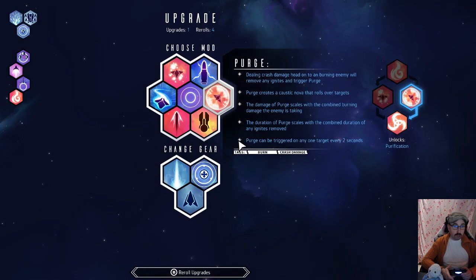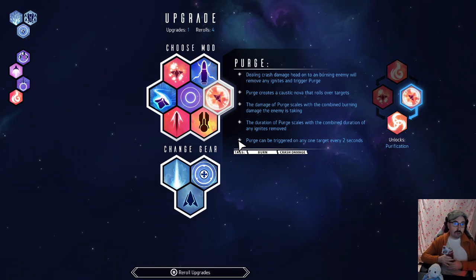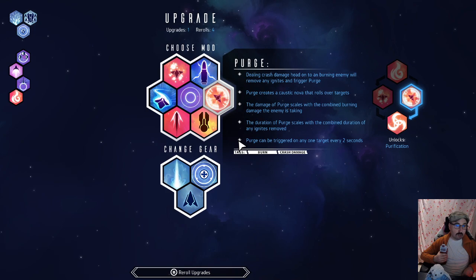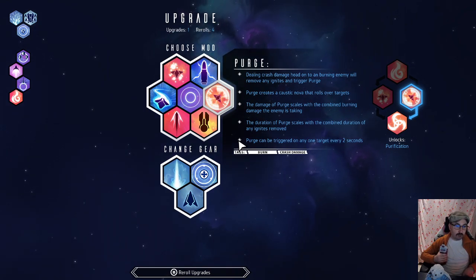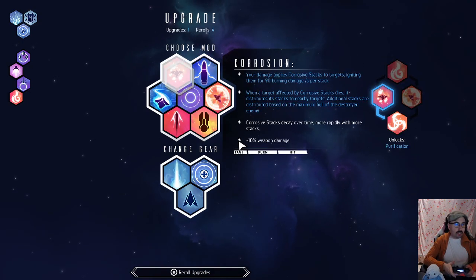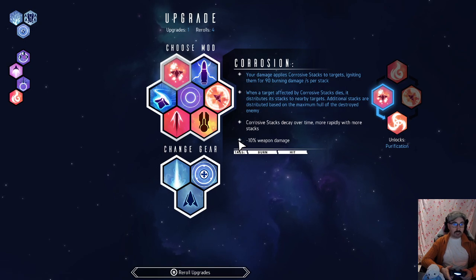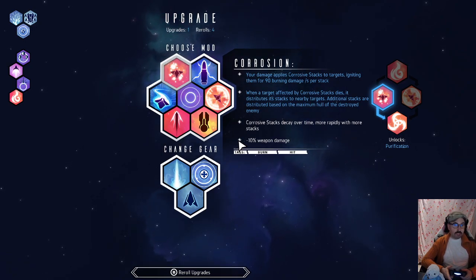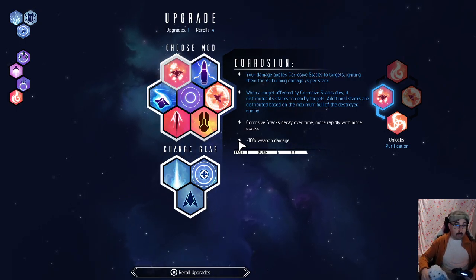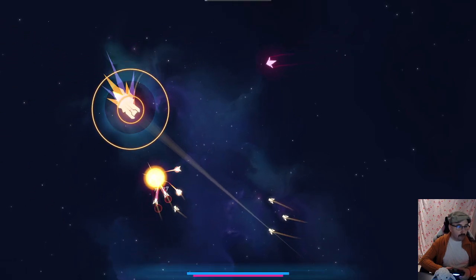Shield effect radius — I definitely want that. Perch: dealing crash damage head-on to a burning enemy removes ignites and triggers Perch, creating a caustic nova that rolls over targets. Damage scales with combined burning damage, duration scales with ignite duration — can trigger every 2 seconds. That's interesting but probably not what we want right now. Corrosion applies stacks igniting for 90 burn damage per second per stack, distributing stacks to nearby targets on death. Let's get the shield radius — we care about that quite a bit.